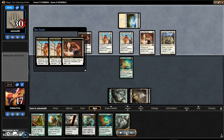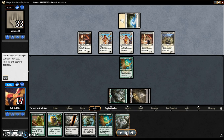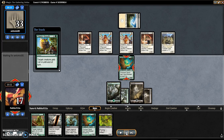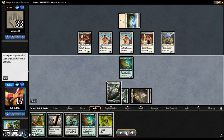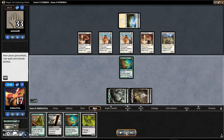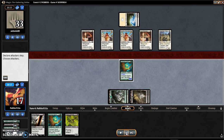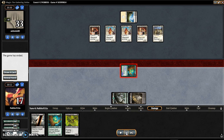They play a Doom Traveler — it would have been a little tedious if it died. We play our Titanic Growth to pump it, and we also gave it an effect and Giant Growthed it. It's a 10/9 now, and we swing in for game. And that's match.